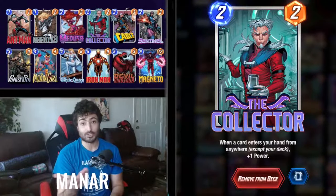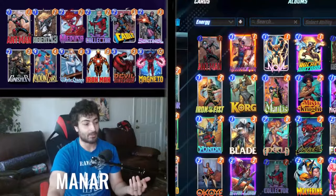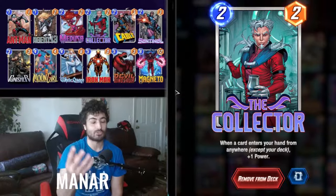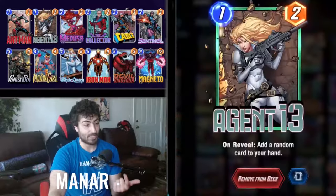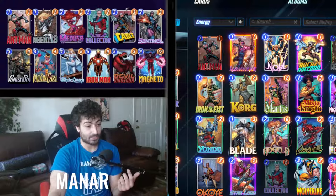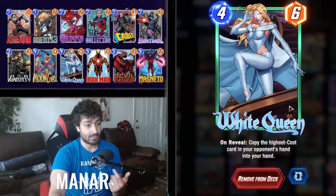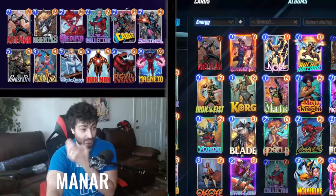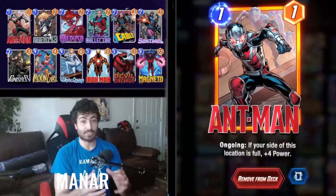Collector is insane — really good, not necessary but a great option instead of Medusa. He'll usually get to around plus five very consistently, and he makes sense with Agent 13. That's another Series Two card you should get as early as possible. Everything else is Series One: White Queen, Cable, and Sentinel all give you extra cards.